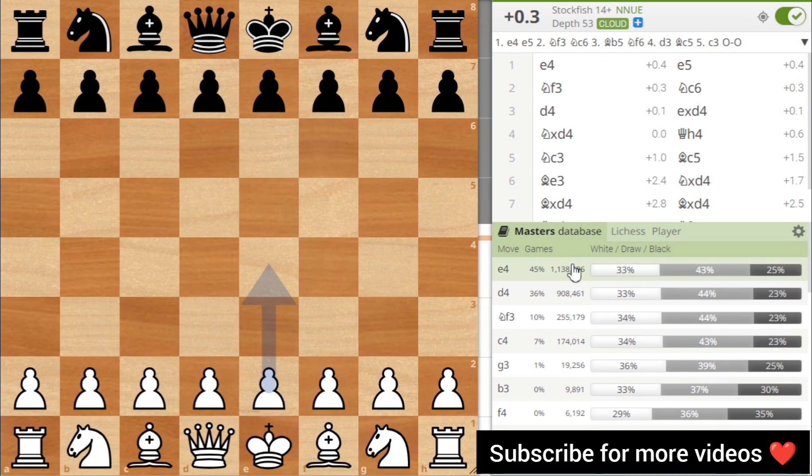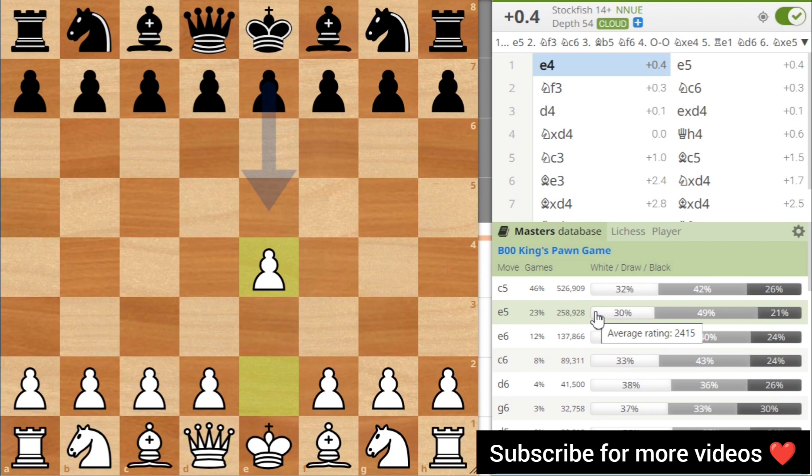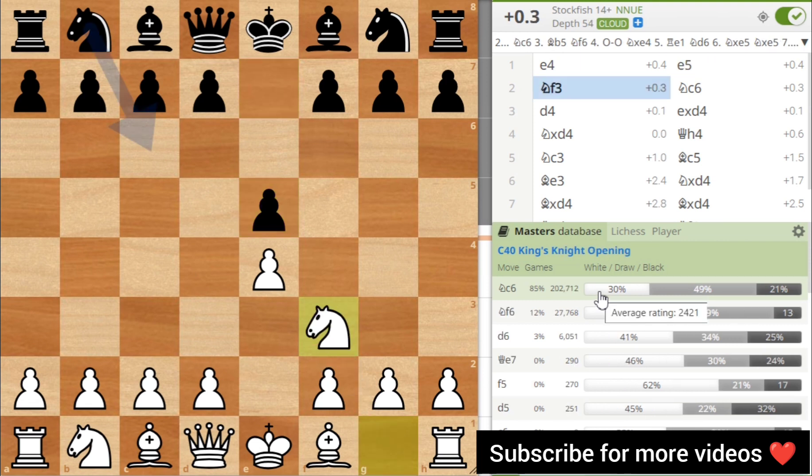We start with e4. The best move is e4. For example, if you play e5 in response, you can enter e5. If you want to use d5, you do the e5 move. After that, you can choose c6. So if you want to use e5, then c6 is the move.